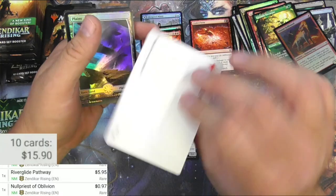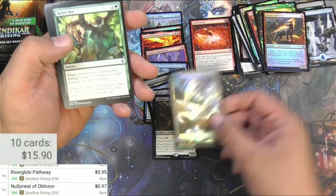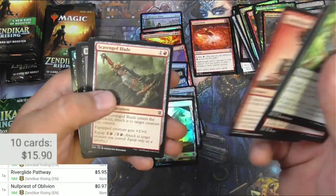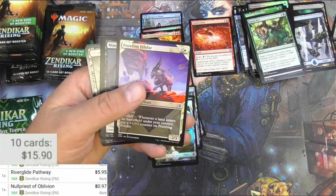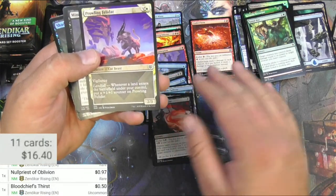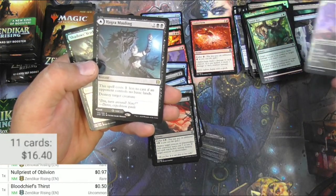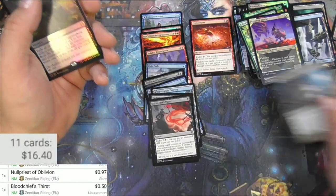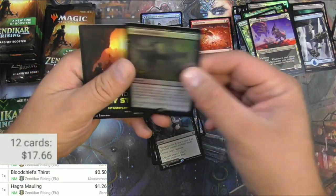Angel Warrior, here's a mountain - got foil full art Plains, I'll pull that one. Broken Wings, Blood Chief's Thirst is one I'll at least scan because I know it gets a little bit of play - it's 50 cents, I'll keep it. Bubble Snare, Haggra Mauling - Haggra brew on the back, buck 26. Shadow's Verdict in foil, that's nice.